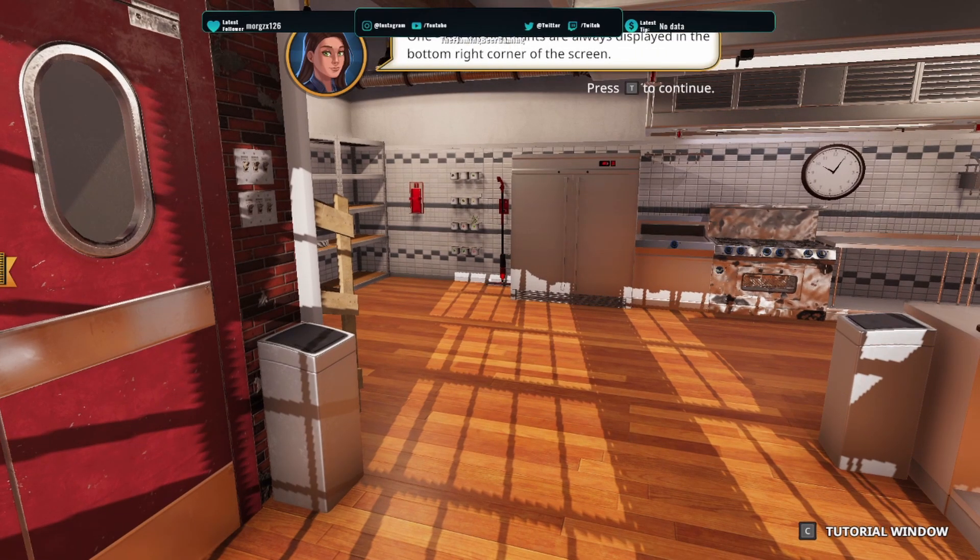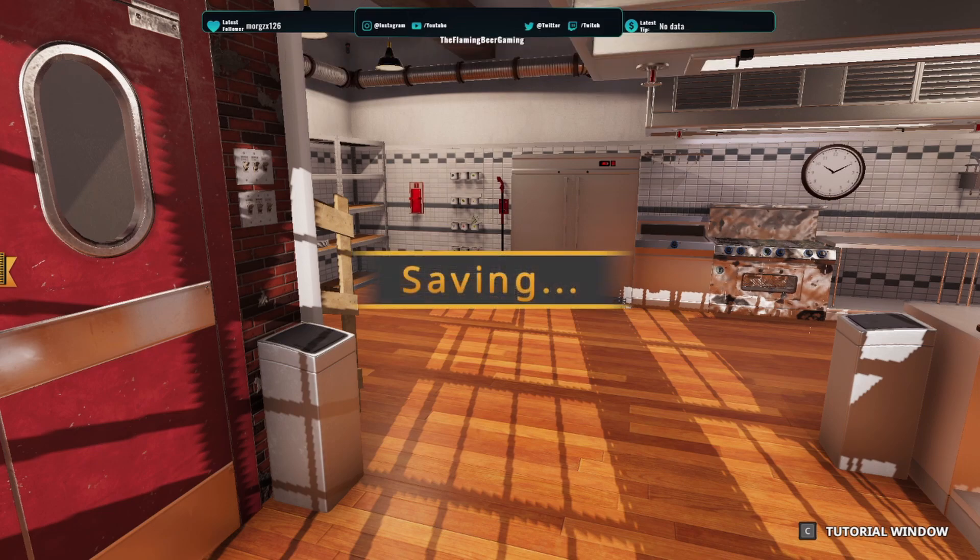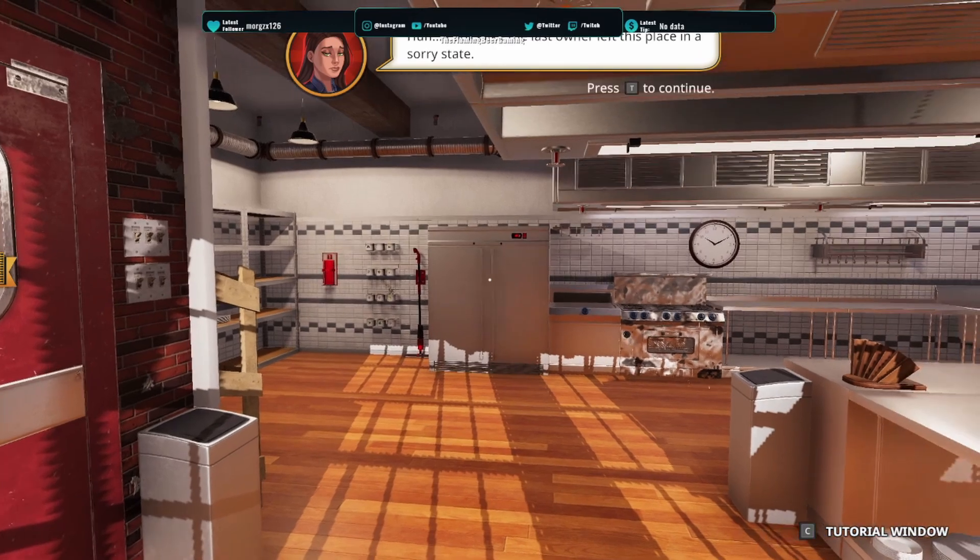Keybinding hints are always displayed in the bottom right corner of the screen. As you can see, we can click tutorial. During this tutorial, you can view your task in the bottom left corner of your screen. This tutorial will auto-save between stages. If you get lost or stop, you can always go back. So we are attempting to learn how to cook.